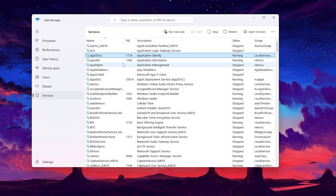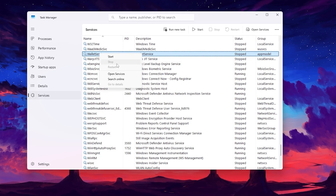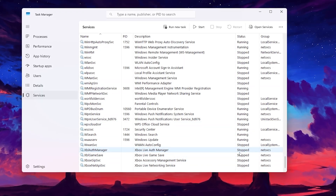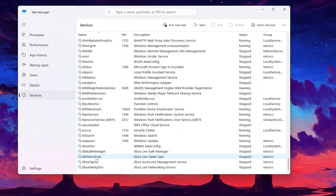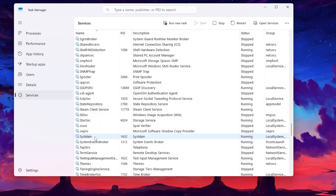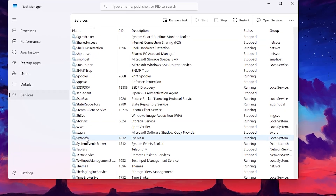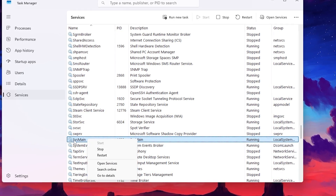Select a service, press W on your keyboard, and find the WAP service — go ahead and disable it. Then scroll down to find the Xbox services and disable or stop those as well. Finally, press S on your keyboard and scroll to find the SysMain service — this uses a lot of your memory and CPU resources, so disable it. Note that some users may experience issues, so test it on your own first.